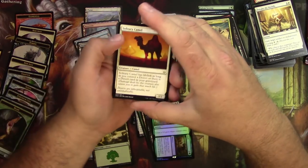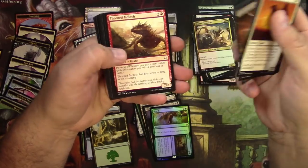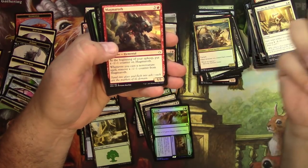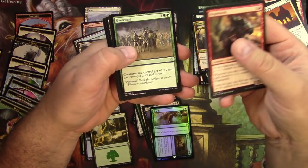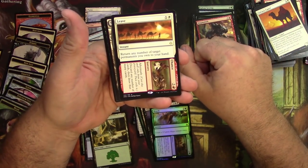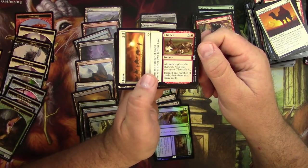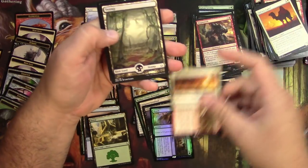Hour of Devastation. This lonely camel, Moloch, a Magmaroth, Claim to Fame, Overcome, and Leave to Chance. You can return any number of target permanents you own to your hand, or discard any number of cards and draw that many cards. I'm sure that's got some uses.